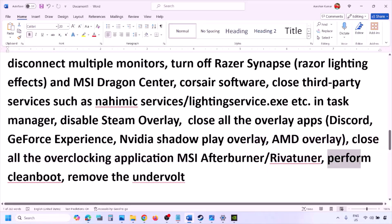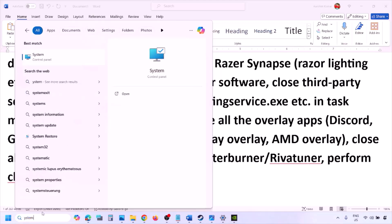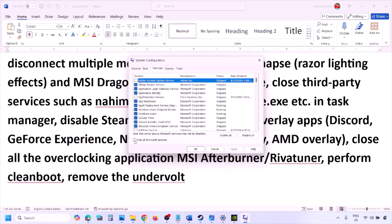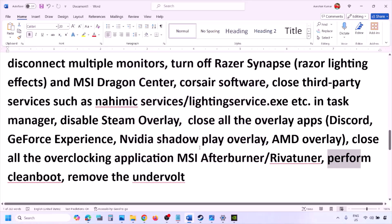Now perform a Clean Boot. Type in System Configuration in the Windows search box and click on System Configuration. Go to the Services tab, put a check on the box which says 'Hide all Microsoft services', then click on Disable All. Then click Apply, click OK, and you will see a restart option — restart your computer and then launch the game. Also, if you have undervolted your computer, remove the undervolt and then launch the game.